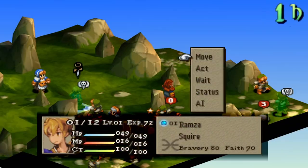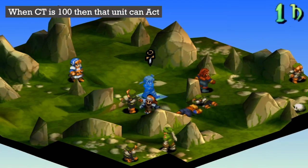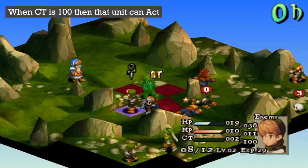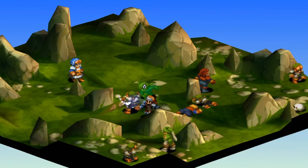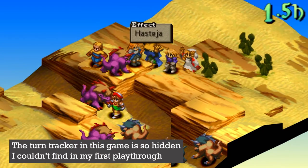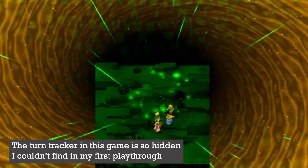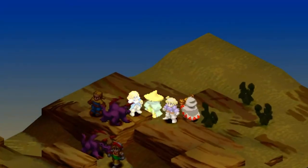One of the more complex examples is Final Fantasy Tactics, where a unit can act when its Charge Time — also known as CT — reaches 100. This means that some units may play before or after enemy units, and you can get a lot of value by using abilities that affect the CT of a unit, delaying or speeding up their turns.